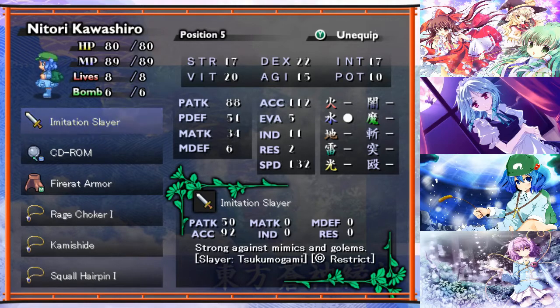For Natori, I've just put the imitation slayer on instead. She is a lot less accurate than with the crowbar, but it's a bit more powerful. It also has that nice resistance to restrict status, which is really good. I can probably buff her sword tree or something to raise the power of this - essentially it's just a little bit more power and I think a bit more speed as well.